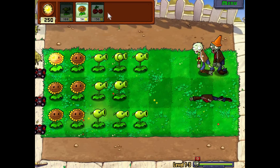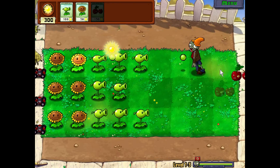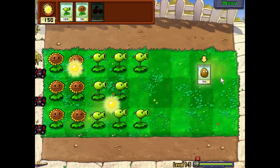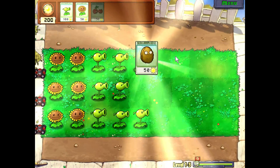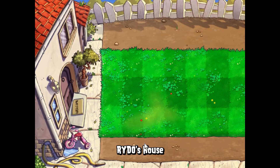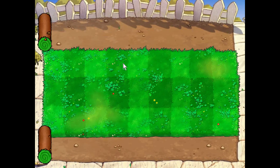If I wanted to slow them down, I could simply put a cheap flower like this in front. Or even better, use the walnut — it's called a walnut because it acts as a wall. It blocks off zombies and protects your other plants, and it costs 50 sun, the same as the sunflower. It's definitely better to use these than putting a sunflower in front, unless you just don't have any opportunity to use it.